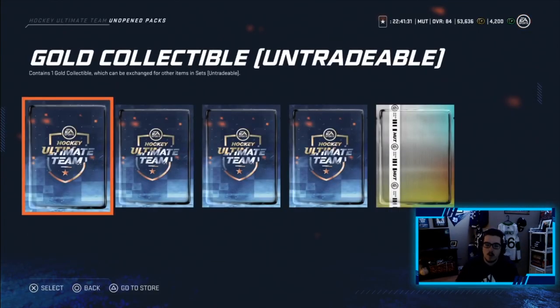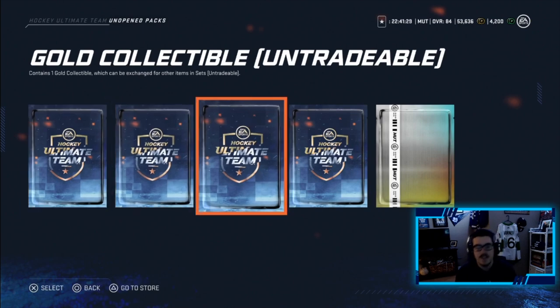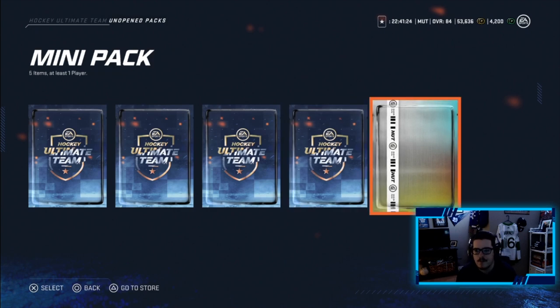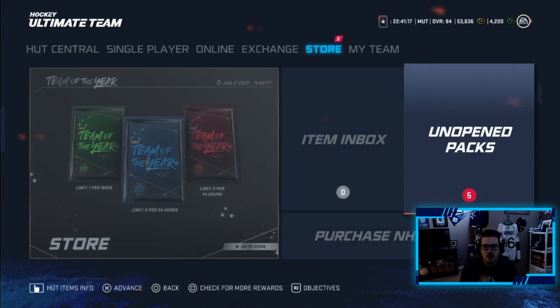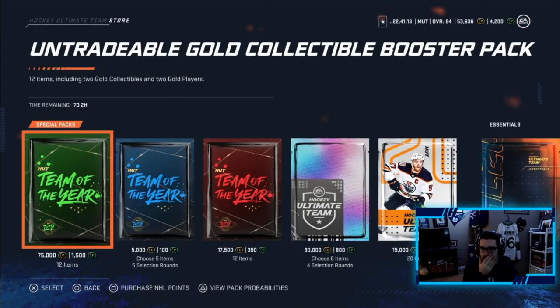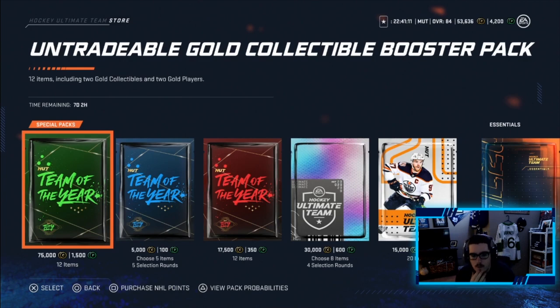You guys told me to make gold collectibles with my gold players, which I did - we have three of them, technically four because we have one in our collection already, and then I did an upgrade and traded in some bronze jerseys for a mini pack. Our biggest worry right now is how we're going to do the special packs. We have five special packs in the store. I'm going with two special packs.